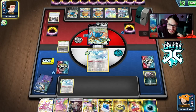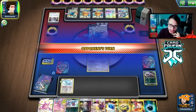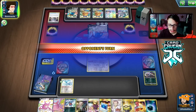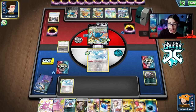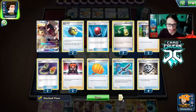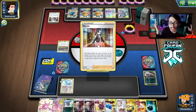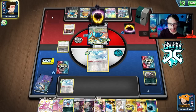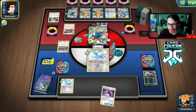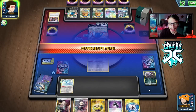Moving on to the next match — looks like we have an Urshifu VMAX deck based on the deck box and sleeves. We might be able to use Crobat here, or we could just win with Altaria — I don't think Urshifu has a way to stop Altaria. They could play Phoebe though, so we should still use Crobat VMAX. We get a double Swablu start, which is kind of hilarious. Wait — it's Mad Party, not Urshifu!